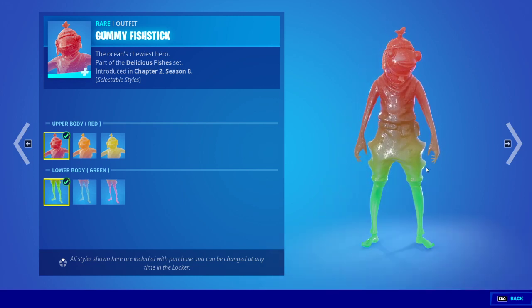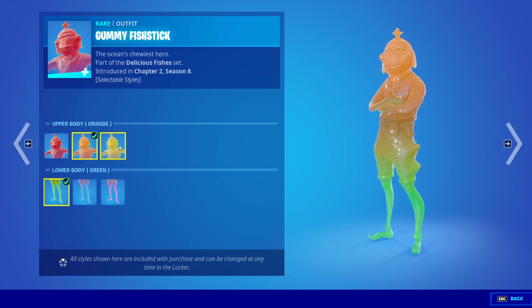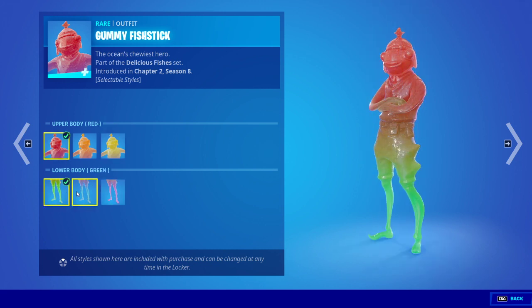It's part of the Halloween stuff that's coming out. So we have upper body red, lower body green. We have this orange, and then yellow. Then we have green, blue, and purple. Pretty cool.